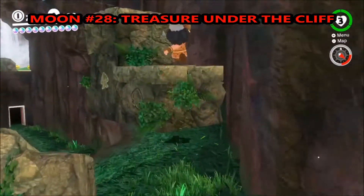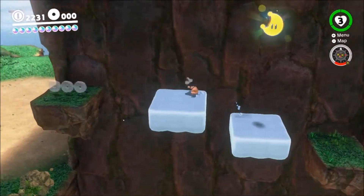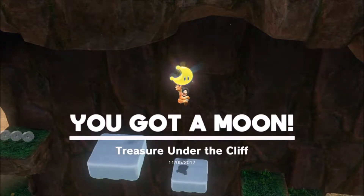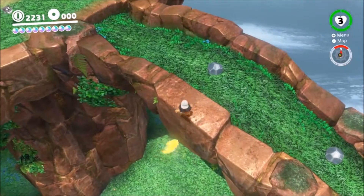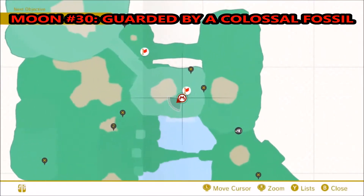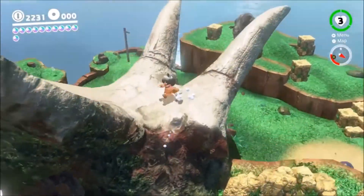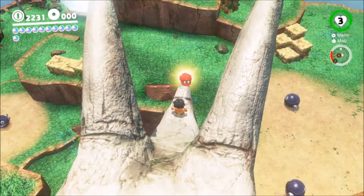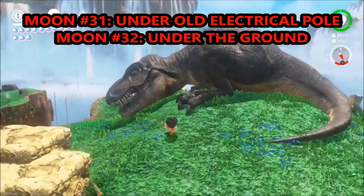Next one is treasure under the cliff over by the waterfall — do a little jump off the wall and grab it. Next one: teleport to the top where you fight the boss and just drop down. Next one: teleport back to where we just were, go on top of the Triceratops, throw Cappy on his Triceratops horn, and he pops out a moon for some reason.